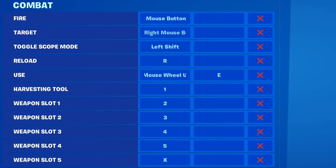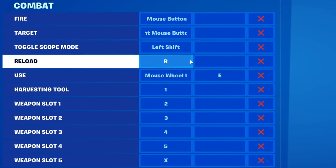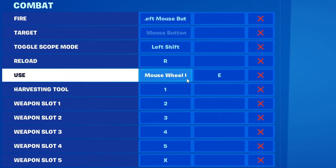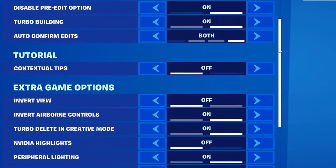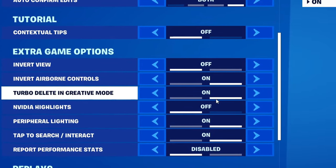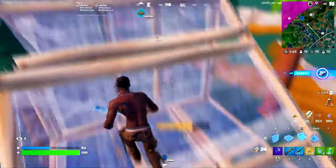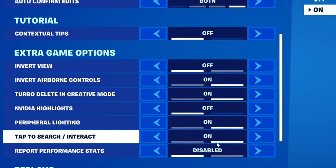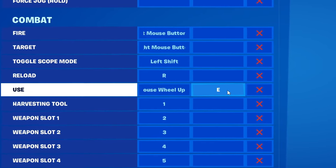We're going to have fire, target, and toggle scope mode on the default ones. For reloading, we're going to have R. For use, we're going to have mouse scroll wheel up. This is why I recommend turning tap to search/interact on — you can use your scroll wheel to interact or search, which is probably a better option than using a keyboard button. E can be a good alternative if you don't want mouse wheel up as your use button.